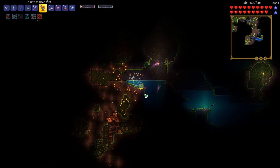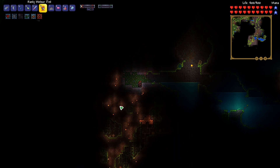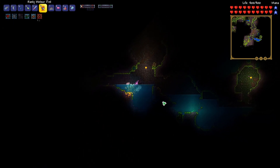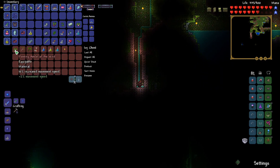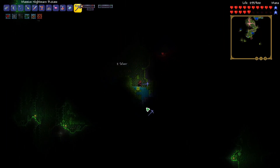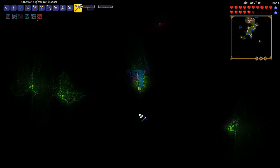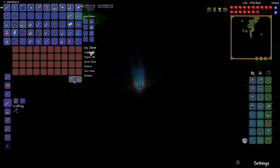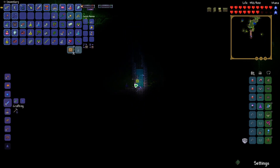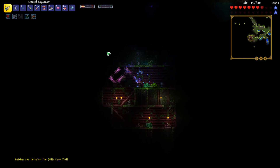Somebody mentioned the meteor fist is really good for exploring, and it definitely is — it shoots off so many fire effects that you can see everything below you. It looks like we found a tree with a chest here and another anklet of the wind. I think we found another tree right below it — this is insane, I have not had such a lucky jungle spawn before. We got a staff of regrowth, which I actually really like — it's quite helpful for building arenas. Our inventory is pretty much full here, so I'll kill these enemies and then head back to base.